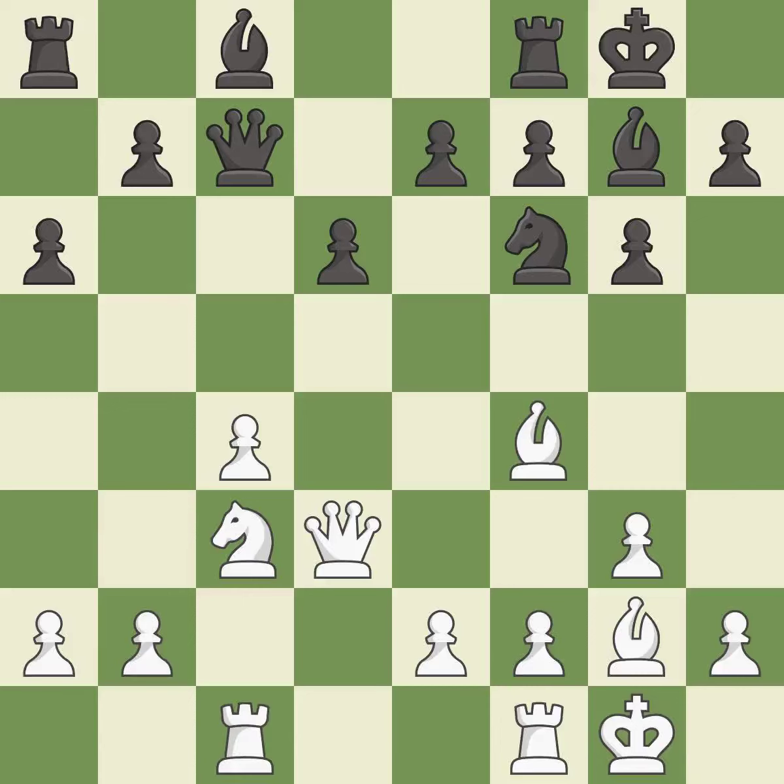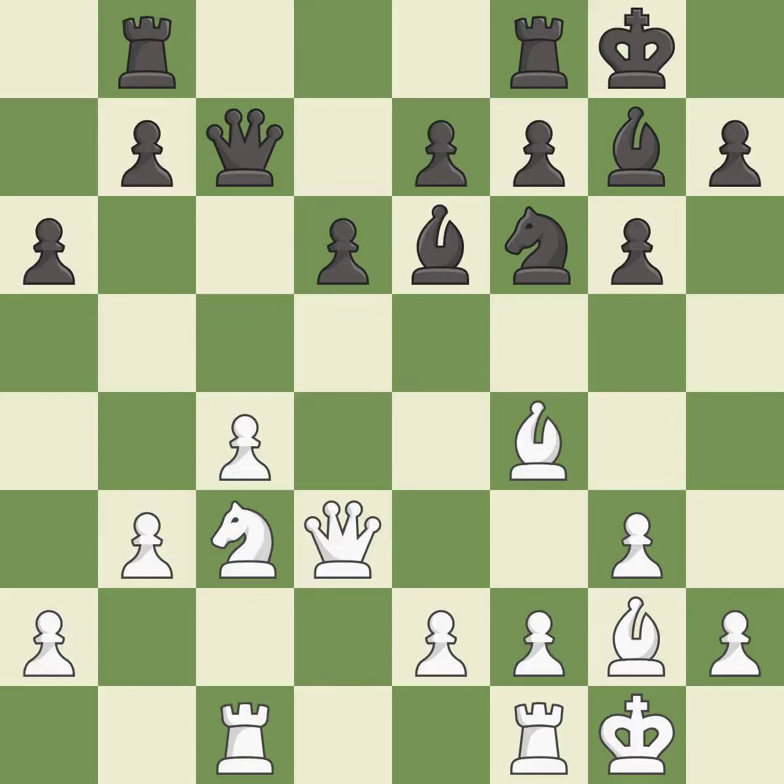This develops a rook off its starting square, getting it into the action. It is best. The rooks can see each other now, allowing them to provide mutual defense. It is best. This protects the attacked pawn — it is best. This develops a rook off its starting square, getting it into the action. It is good.